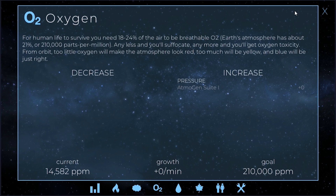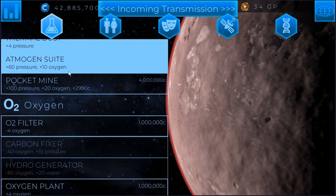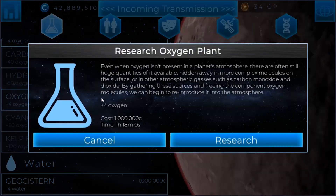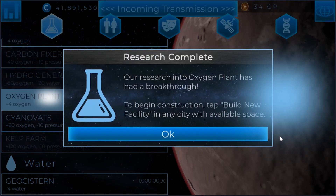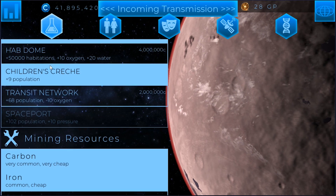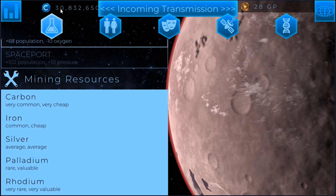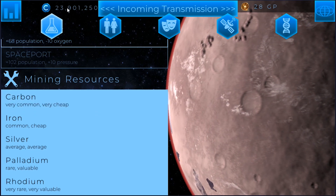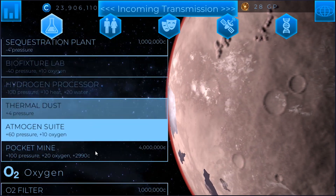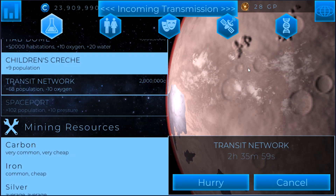We also need to worry about oxygen. Taking a look at research — I don't even know what we were researching, it's been a little bit. So we have the Atmogen suite but we don't even have an oxygen plant yet, so we're going to want to research that. I'll just go ahead and rush that right now because I've got some Genesis points — I've been watching ads to earn them here and there as I play a little bit off camera. And we're going to go ahead and get the silver, pallidium, and rhodium all at once, because these are all going to be pretty beneficial to us. It did cost us a lot, but you'll see why that's going to be important in the future. And then we're going to research the transit network so we can hurry up and get to the spaceport — that's how we're going to be able to build things in space that are going to help us out.